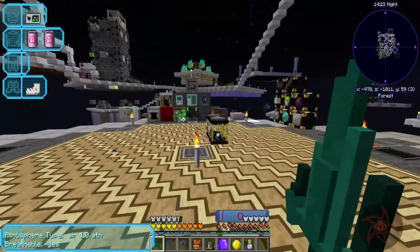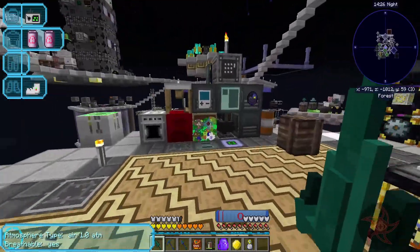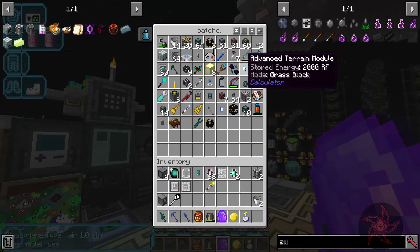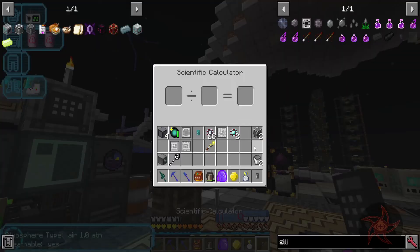I'm going to have to do some Gaia Guardian fights soon, and that's going to happen on a different planet. It just makes the most sense. Scientific Calculator - either that or I've got to make a giant platform around here somewhere to do that on.